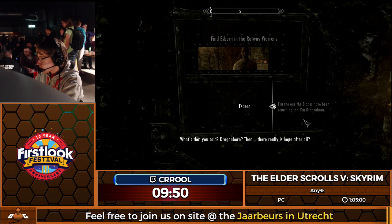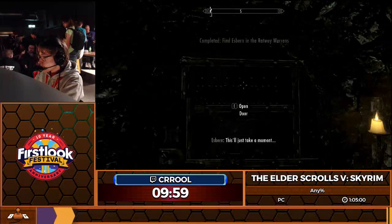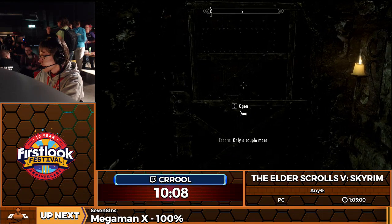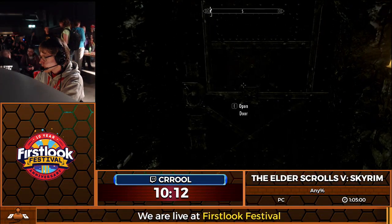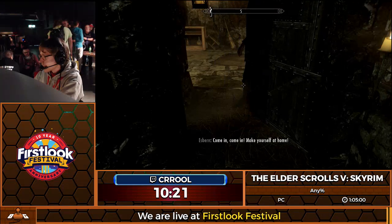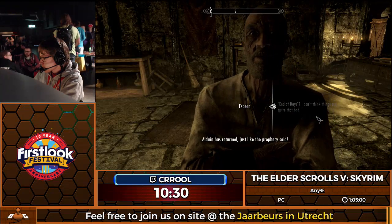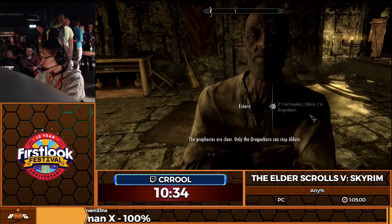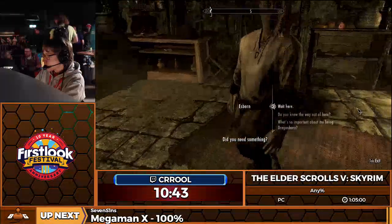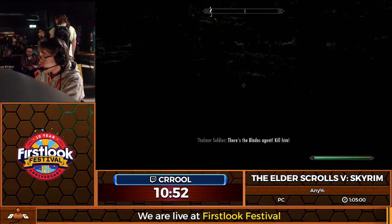We made it to Esbern — he's this cool dude. I tell him that I'm one of the Blades and he's going to open up the door here. He's got this really annoying door he needs to open because he had to protect himself from some Thalmor agents. In an older route, we actually used to go grab items from a chest for money management, but we don't need that anymore. I'm going to skip through all of this dialogue, tell him I'm the Dragonborn. I'm bumping into him to progress his dialogue, and because of that he's now following me without having to first gather all of his stuff.